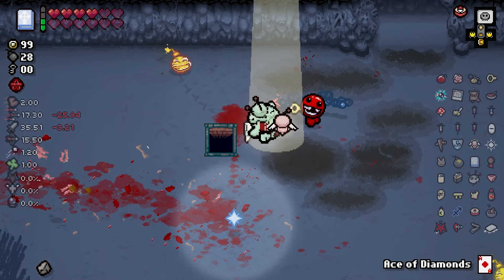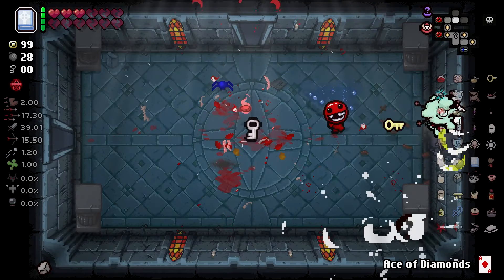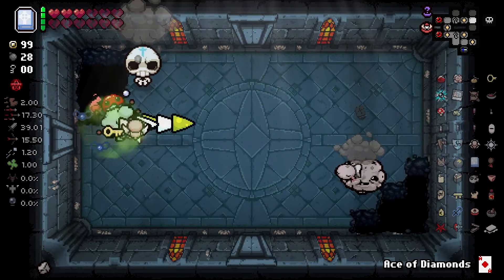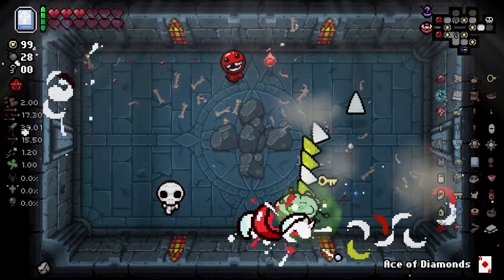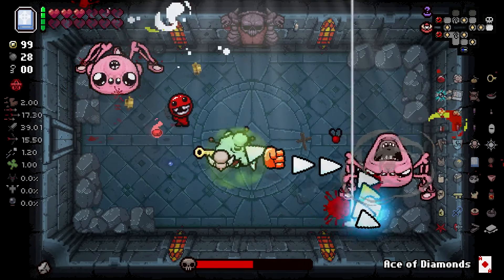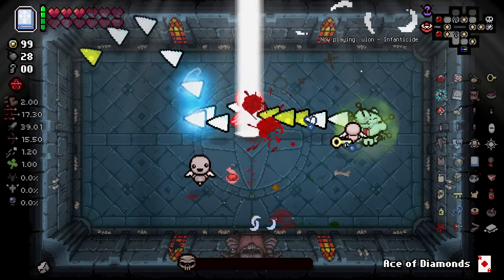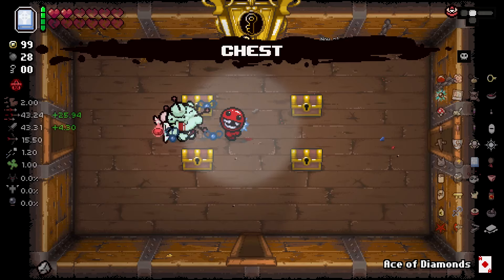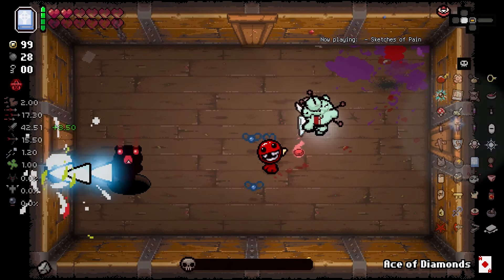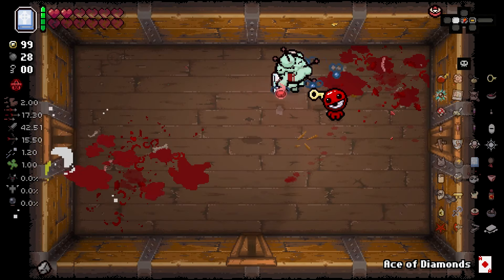This is kind of where this run starts to become scary. As you can see, I have 3 HP - 3. I got 3 HP. Means I can be hit 3 times before I'm dead. If I got the wafer we'd be feeling a little bit safer, but I didn't. We do absolutely shred everything - we got 2 hearts. Very scary.